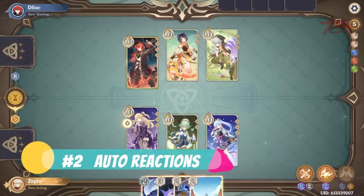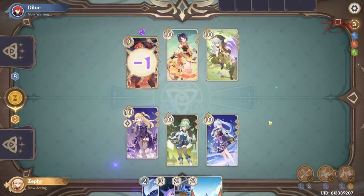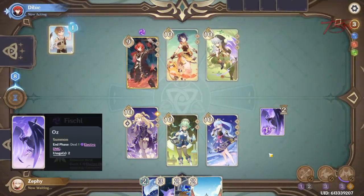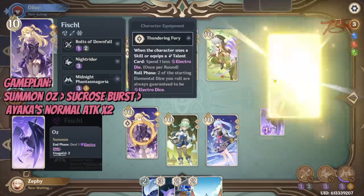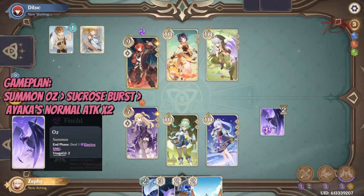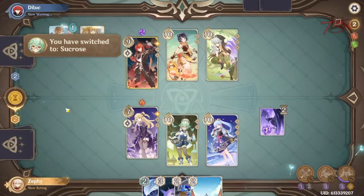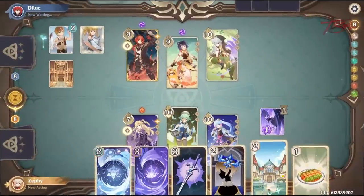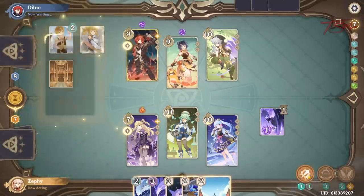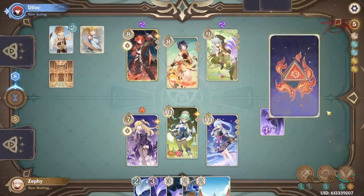The second team I like does automatic elemental reactions. This team consists of Fischl, Sucrose, and Ayaka. The game plan for this team is to have Fischl summon Oz right away, then switch to Sucrose and use her burst. Both attacks from Sucrose will swirl enemies, so you get extra damage along the way. Her elemental skill forces the enemy to swap, but the AI changes characters all the time anyway, so I don't think forcing a swap will help you that much unless you're fighting another player.